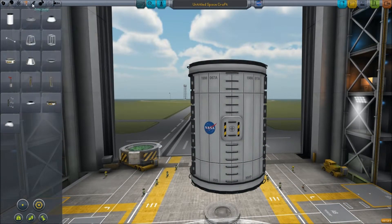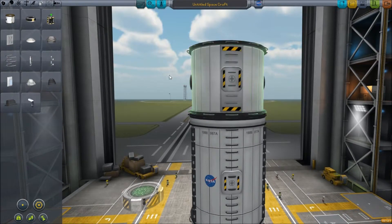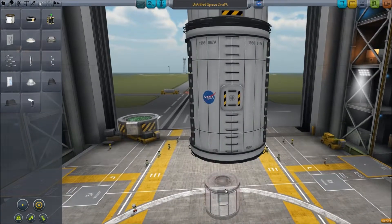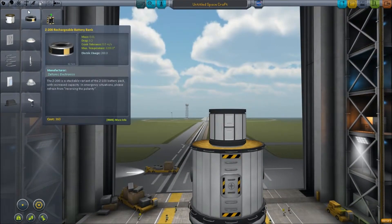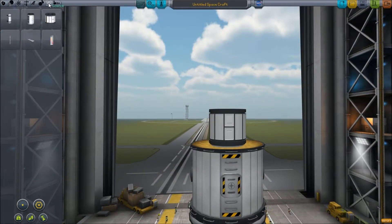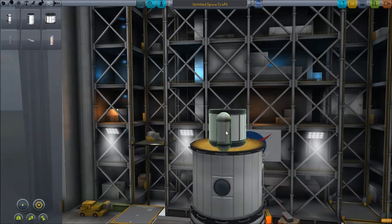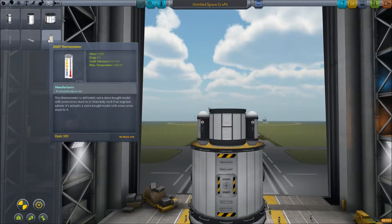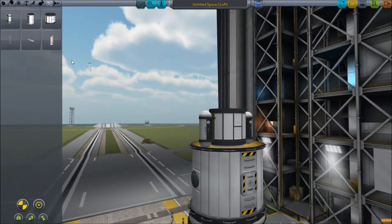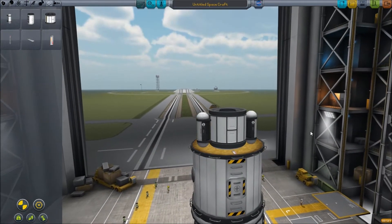And then we're going to get the hitchhiker storage container on top of that. And then all the interesting stuff will happen up here on the top. So we'll have the science equipment here. We'll put one of the materials labs, and then we'll put some goo containers — two on, just because symmetry. And we've got thermometers at the moment. That's it for interesting science-y stuff unfortunately, but we'll just have to deal with that.